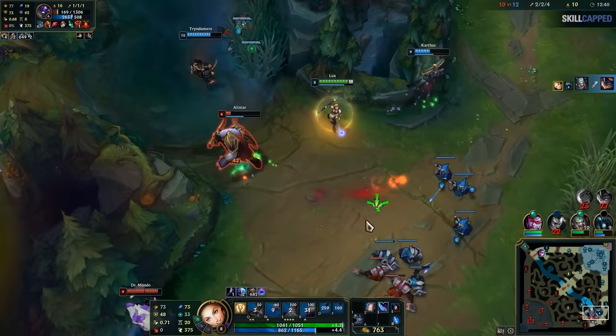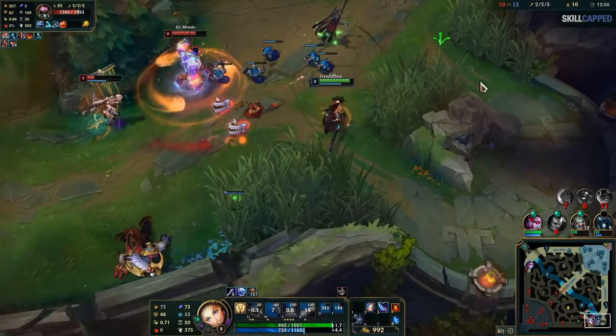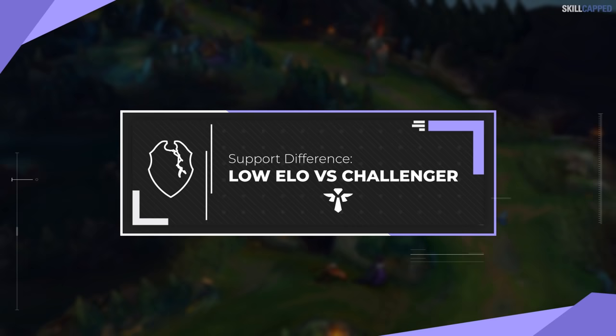I quite literally have arthritis in both hands from playing games way too much and from my Asian dad forcing me to practice piano. Safe to say, my mechanics aren't exactly measuring up to the greats anytime, ever. But we make do with what we have and play to our strengths. So today, I'm going to be walking you through why low elo looks so different from challenger and what exactly you can do differently as a support in order to level up your gameplay.